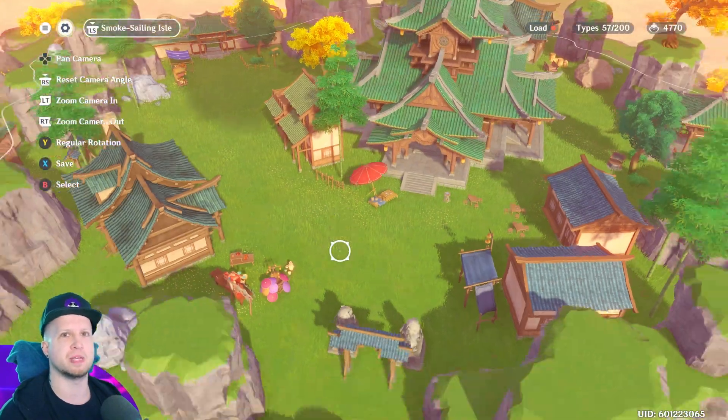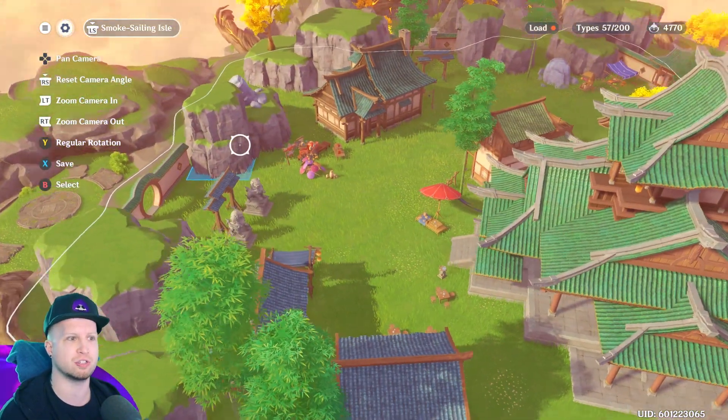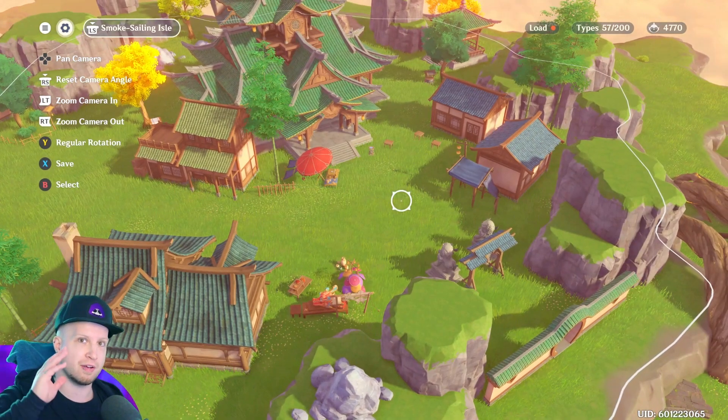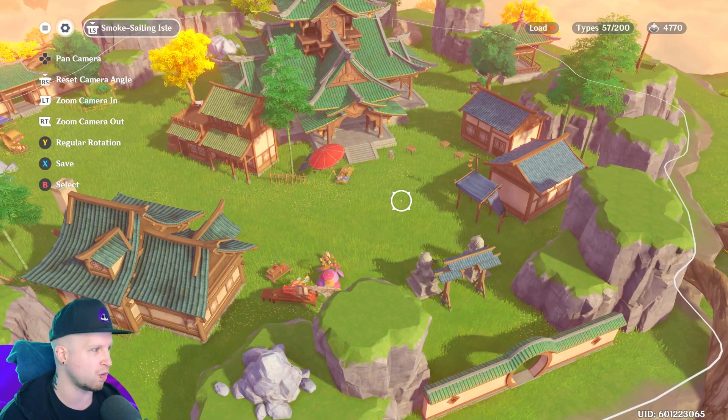On top of that, for the love of God, MiHoYo, please add stairs. I want to actually use the higher terrain of these mountains by having our characters walk up them. I know I can technically just climb up them, but I still want a staircase.